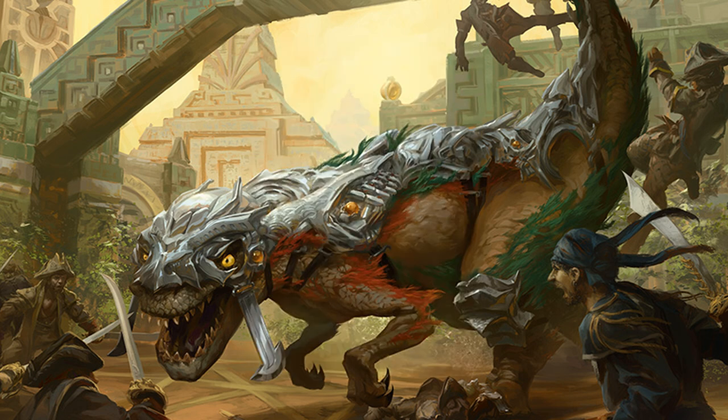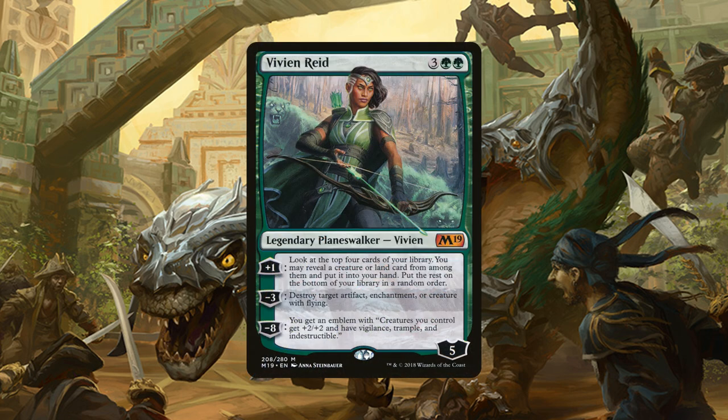And lastly we have our toolbox planeswalker. We have one copy of Vivien Reid who enters the battlefield with 5 loyalty counters and costs 3 generic and 2 green mana. She has a +1 ability: look at the top 4 cards of our library and reveal a creature or land card from among them, put it into our hand, and the rest go on the bottom in a random order. She has a -3 ability of destroy target artifact, enchantment, or creature with flying. And then she has an ultimate of -8: you get an emblem where creatures you control get +2/+2, vigilance, trample, and indestructible. For the most part, we're just going to be using her for her first and second ability, both to sort through our deck for the cards we're looking for or to destroy something that's really hampering our game.